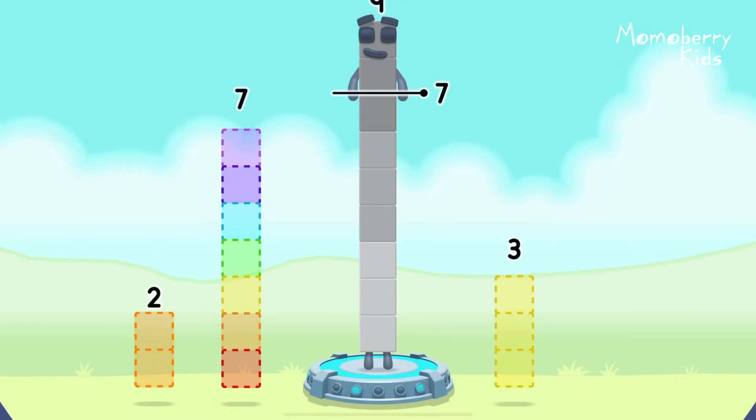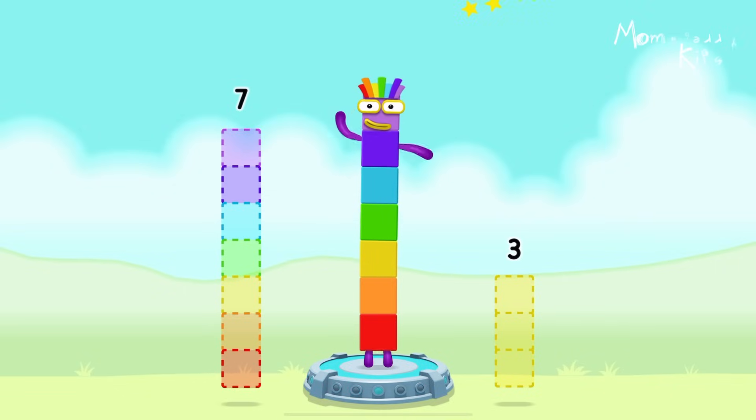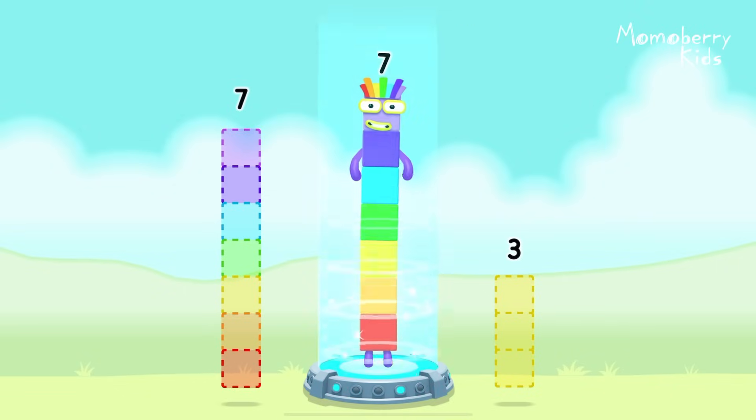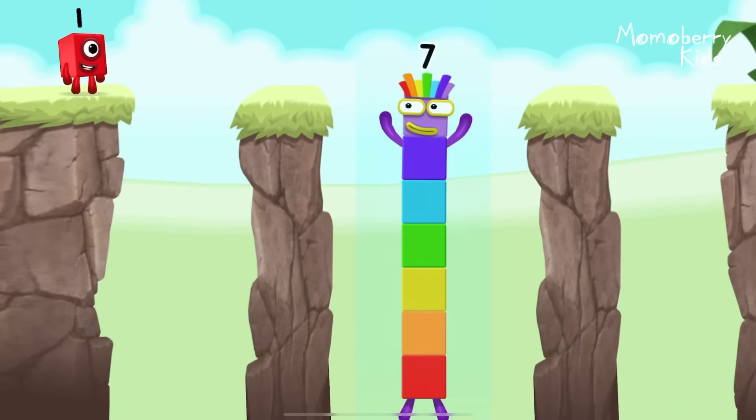Take number blocks away from 9 to leave 7. 2. That's right! 9 minus 2 equals 7! I am 7! Excellent!